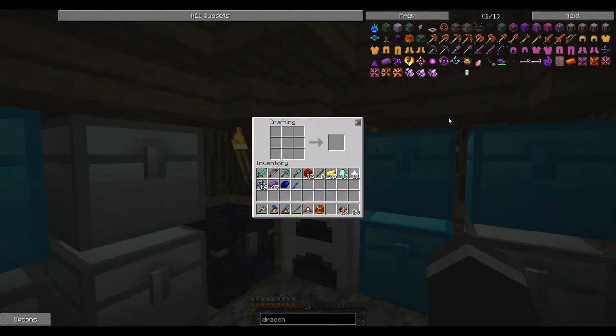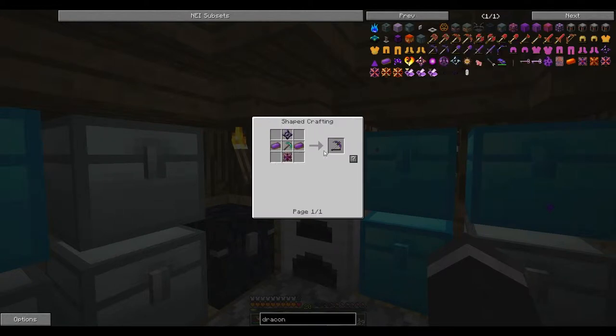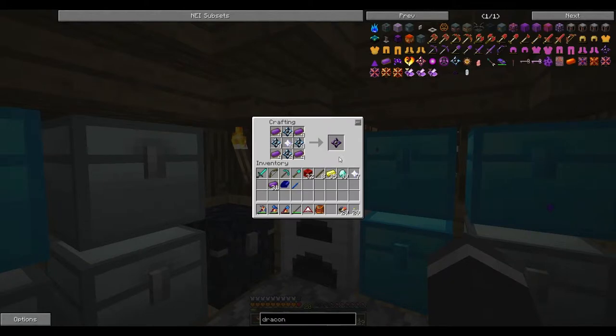I constantly sort my inventory — I don't know why, it's just natural instinct now. So let's make up these cores. We can make four of them, and that's one for each tool.